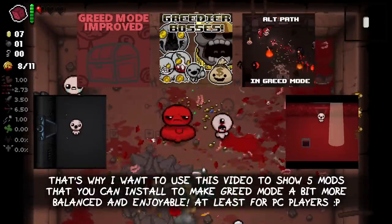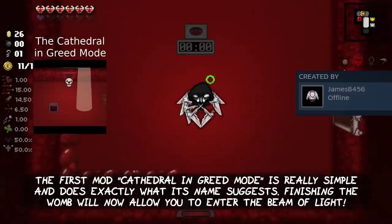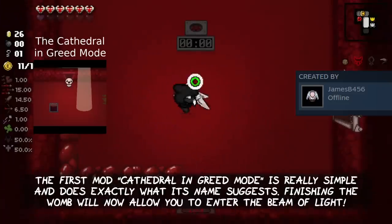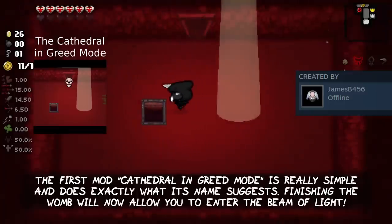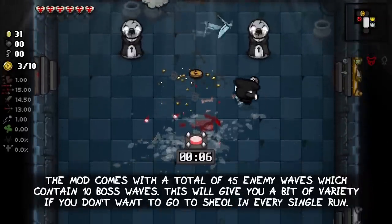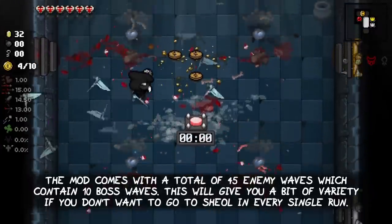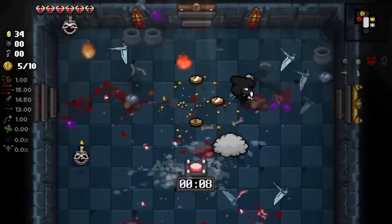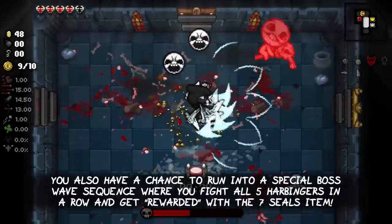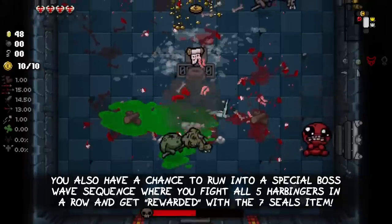At least for PC players. The first mod, Cathedral in Greed Mode, is really simple and does exactly what its name suggests. Finishing the Womb Floor will now allow you to enter the Beam of Light. The mod comes with a total of 55 enemy waves, which contain 10 boss waves and 5 nightmare waves. This will give you a bit more variety if you don't want to go to Sheol in every single run. You also have a chance to run into a special boss wave sequence, where you fight all 5 Harbingers in a row and get rewarded with the 7 Seals item.